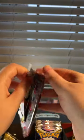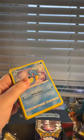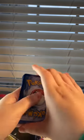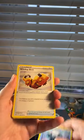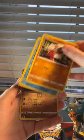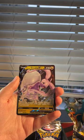Alright, next pack. Here's the code card — take a screenshot, use it, don't lose it! We got Lumineon, Wind-Up Arm, Machoke, Horsea, Shuppet, Shellos, Breloom, Ducklett, Minccino, and a Gurdurr V. That's a pull — put that to the back!